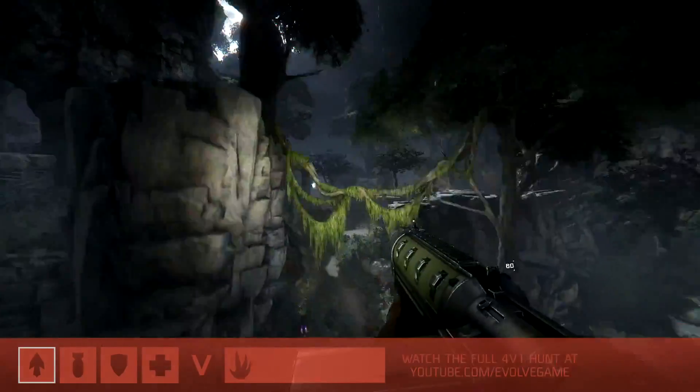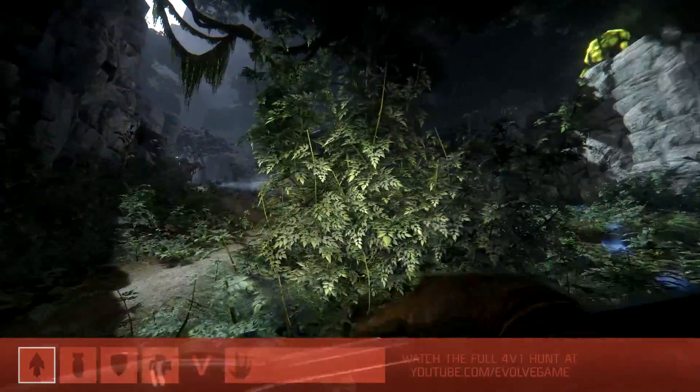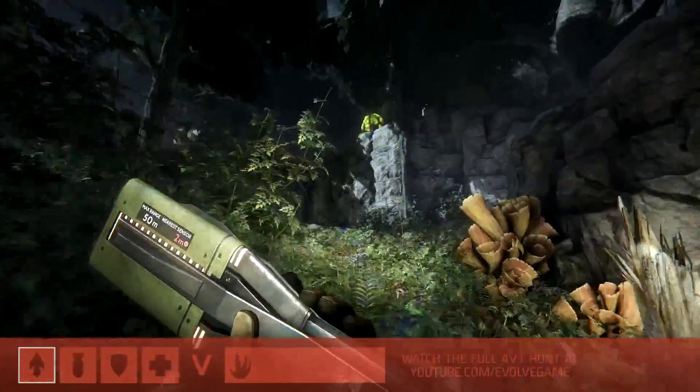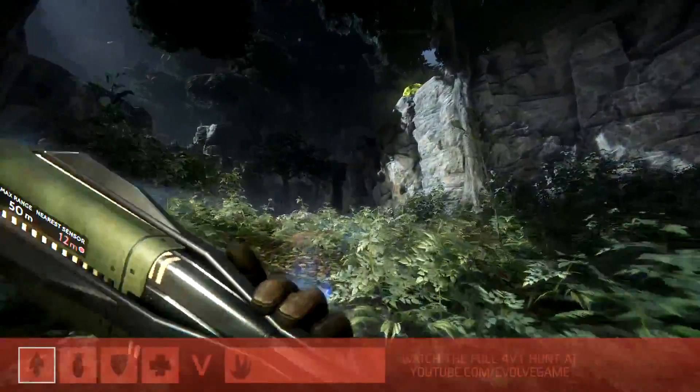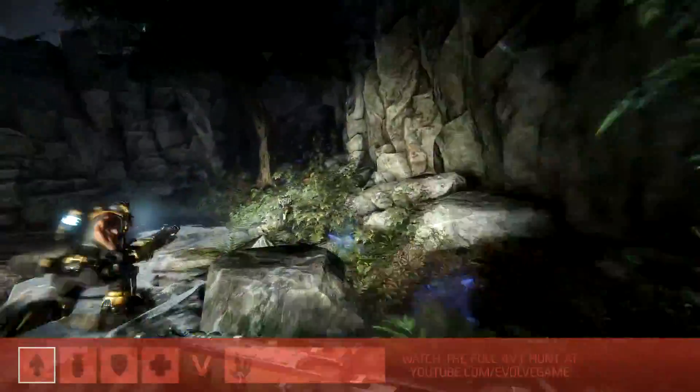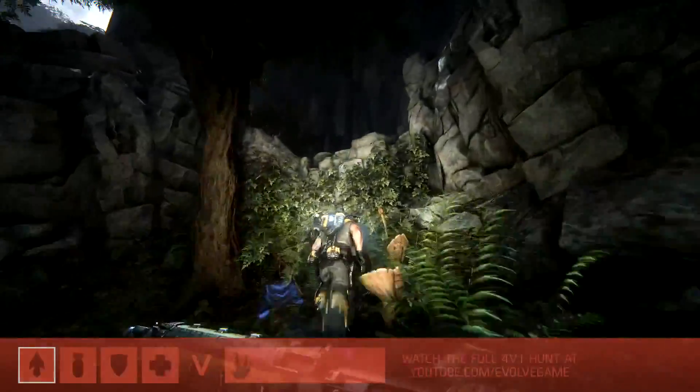Right now he is feeling a little bit weak. We can see all of the hunters have joined the battlefield immediately. We're gonna see the trapper drop his sound spike — that will help them track the life. But they're not really gonna need it that much as they've already got a bead on him. We can see his tracks on the ground there as they continue to pursue him.